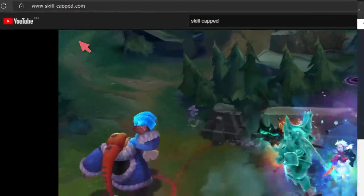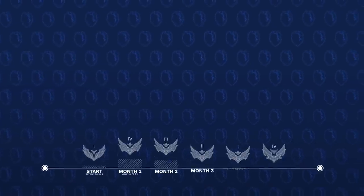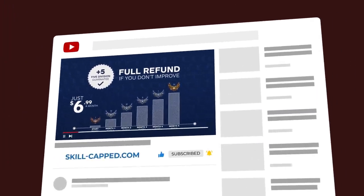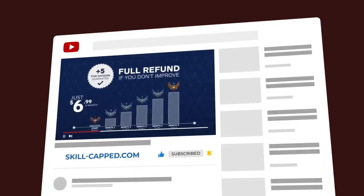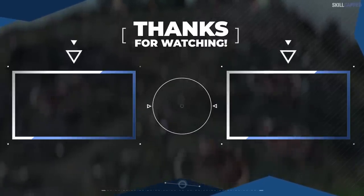And remember, if you want to improve fast and get the rank you've always wanted, then go to skillcapped.com. Our service is completely risk-free as you're kept safe with rank-up insurance. So what are you waiting for? Get the rank you've always wanted by clicking the link in the description below. Alright, that's a wrap on this one guys — we here at skill-capped want to thank you for watching and we'll catch you in the next one.